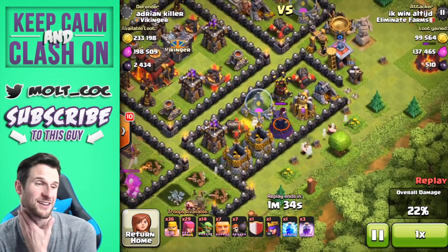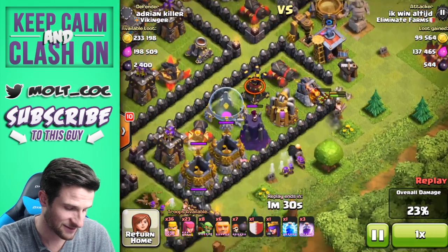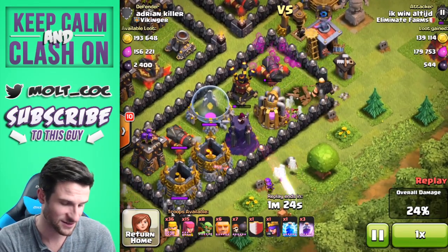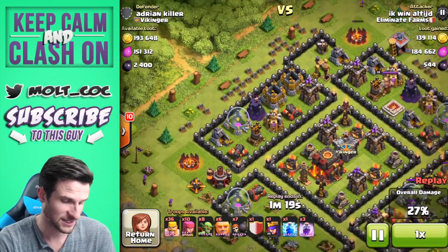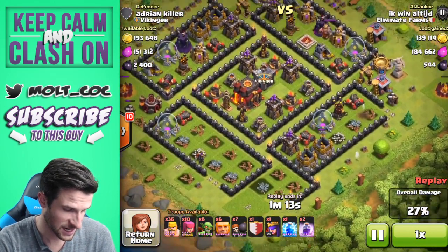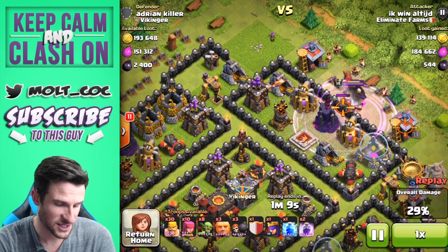He's completely annihilated that one section and already has over a hundred thousand gold, having only attacked a quarter of the base. This whole side right here — that giant's going to do a great job of distracting. The wall breaker was used to get those guys, and then those goblins just completely destroyed that. Now he's going to take out the left side and top side. He's got a couple wall breakers left, going to get that rage spell in there.